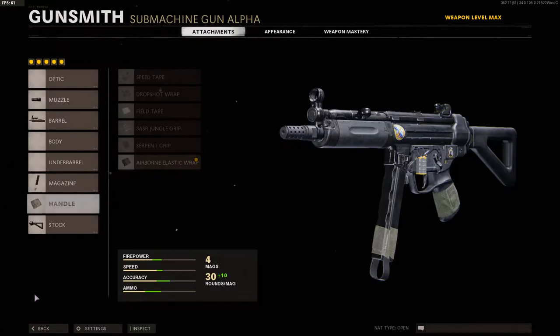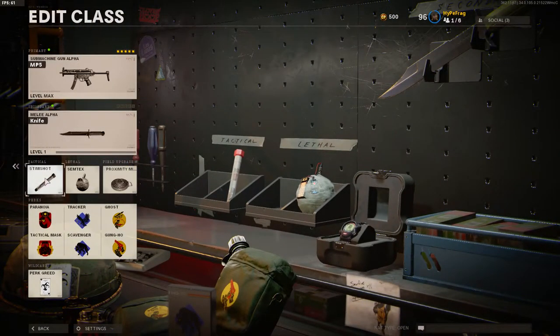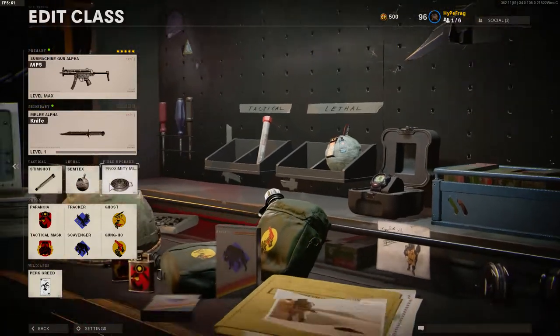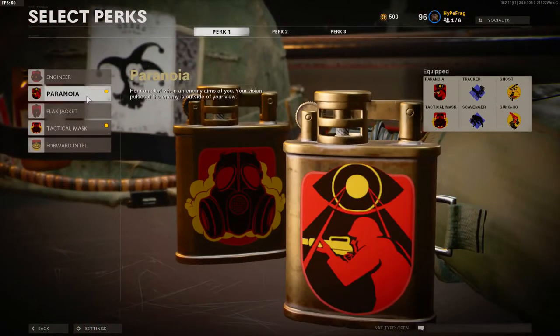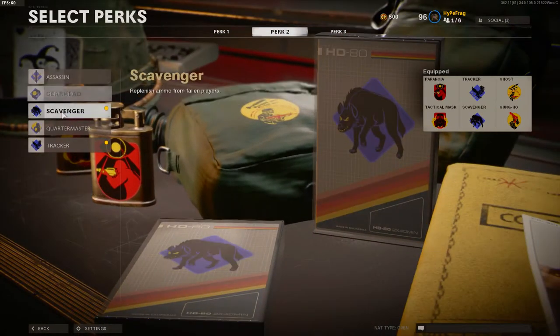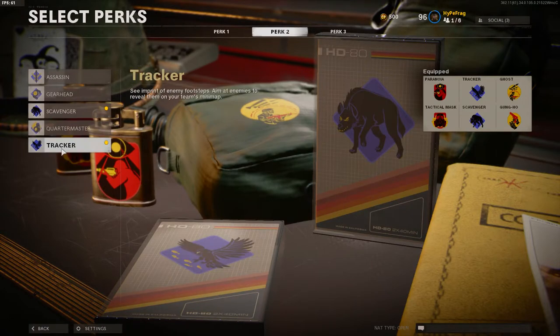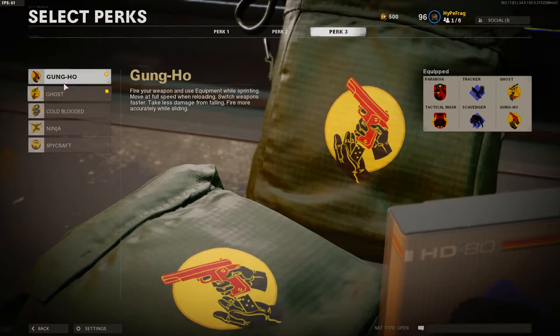That's it for all the attachments. I've got a melee equipped, a stim, semtex, and proximity mine. For the wildcards I've got perk greed, and I'm running paranoia and tactical mask on the first perk, scavenger and tracker on the next — which helps with enemy footsteps — and for the third I've got gun ho and ghost.